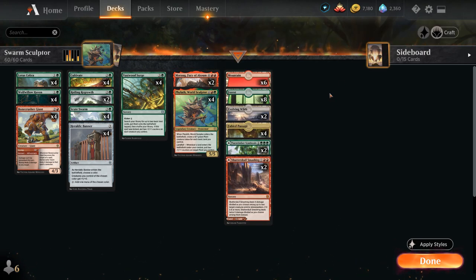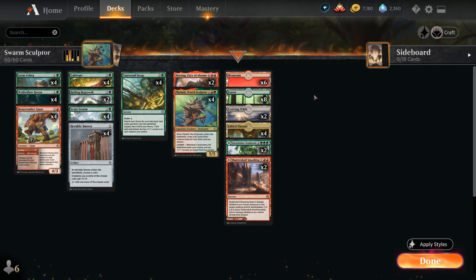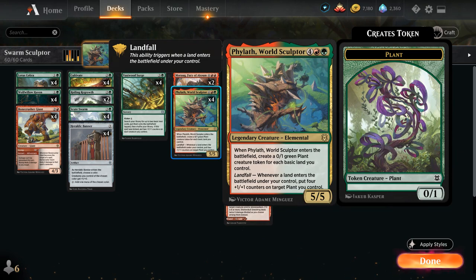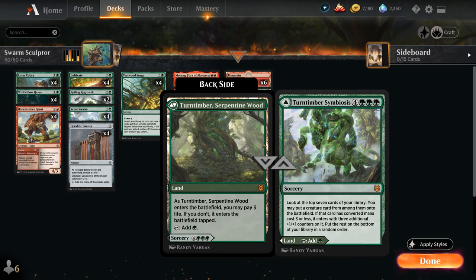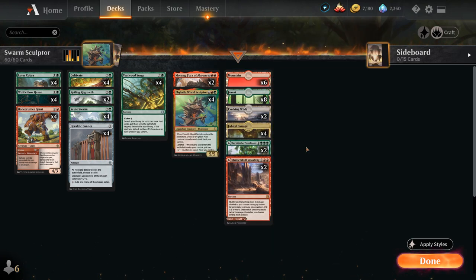Looking at the mana base, we do want a ton of basic lands, since we have all these search effects between Cultivate, Regrowth, Vastwood Surge, and our fetch lands. Fabled Passage also wants to search up basic lands and can potentially enable landfall twice in one turn. That's why we have eight basic forests and six basic mountains, as well as two Evolving Wilds as additional fetch lands, and of course Fil also wants us to have plenty of basic lands to make those plant tokens. That's why we only have two copies of Turntimber Symbiosis and two copies of Shadowskull Smashing, which would typically be great in a deck like this that can generate a ton of mana, but we just want the higher basic land count.